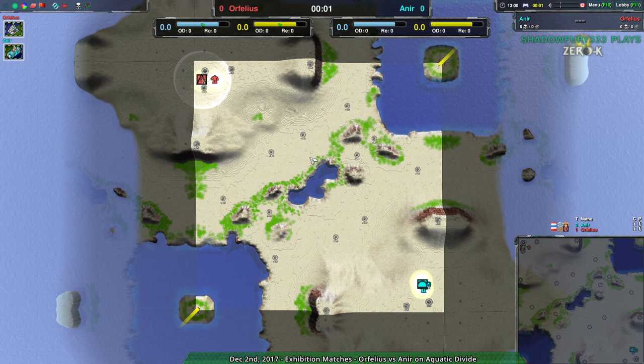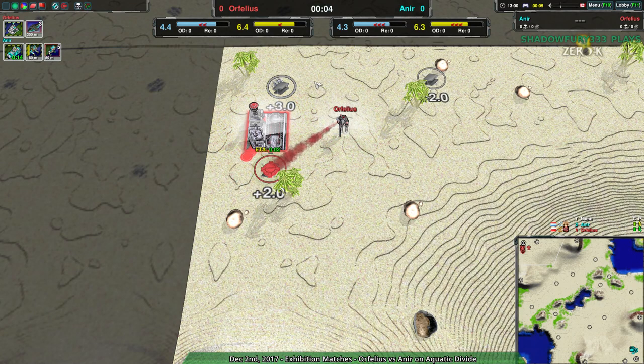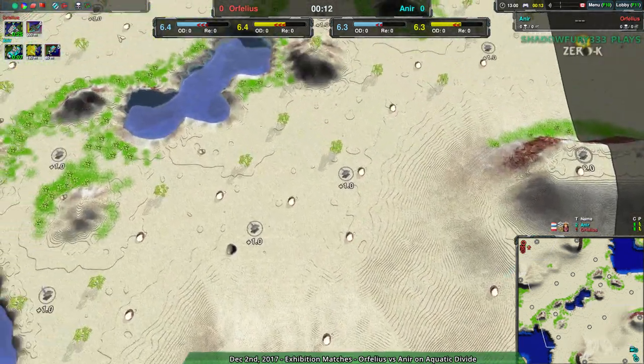Hello, ZeroK fans, and welcome to Nanolades at Dawn. I'm your host, Chadifury333, and we're going to be starting out this series of matches with a match between Orphelius and Anir on Aquatic Divide. I wasn't entirely sure about this one, but it did pop up as one of the ones that people commented on, and I like to do matches that people put little comments in on the forums, so I decided to do this one, even though Aquatic Divide has a tendency to be a little bit turdly.